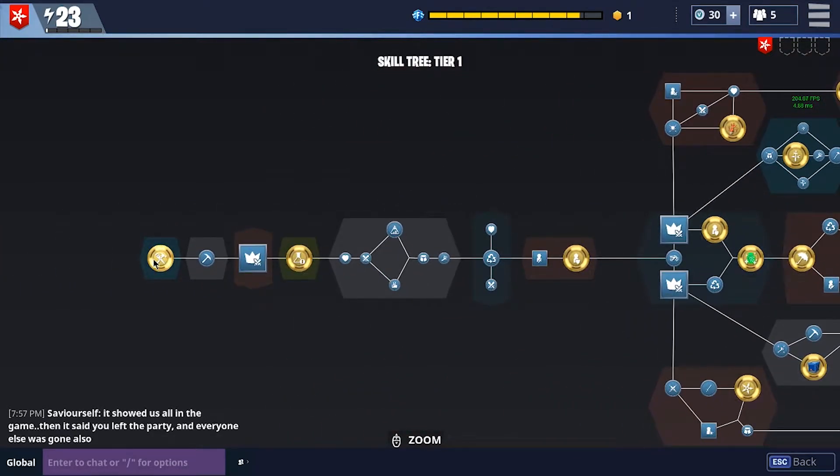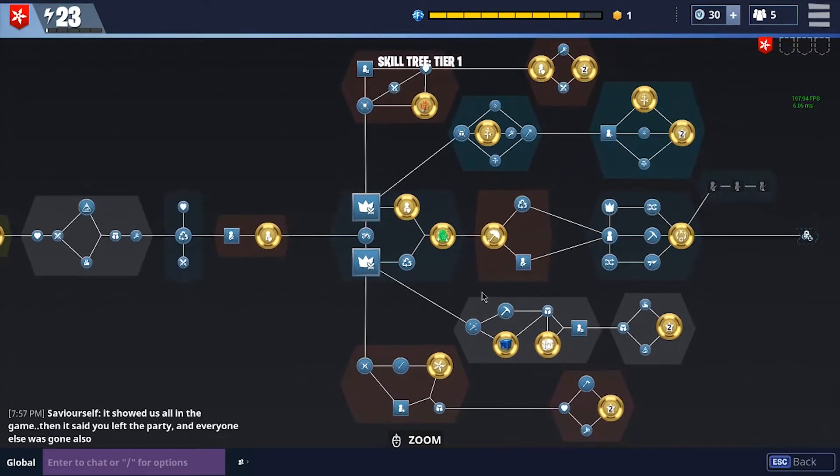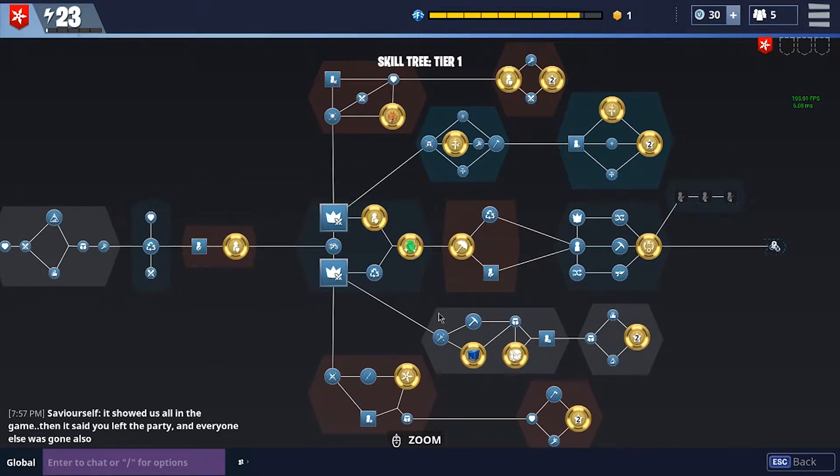The beginning part is obviously pretty simple — it's pretty straight, you're just going to go along the line for the very beginning, so there's not much to talk about there. And then it splits off into four different paths. It follows the paths of the heroes in the game: you've got your soldier, you've got your constructor, you've got your outlander, and you've got your ninja. You follow those four paths, and each path kind of has varying skills that relate to that path specifically.